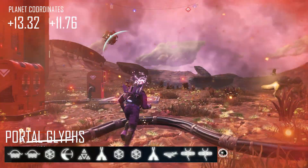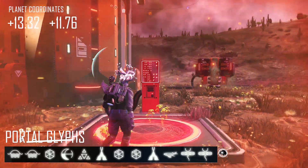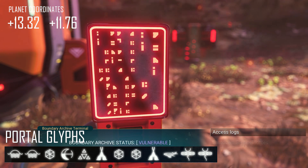All you have to do is go to the coordinates on your screen. I have the glyphs on top and the actual coordinates down below, over on the left-hand side of the screen. You go to those coordinates and that glyph.